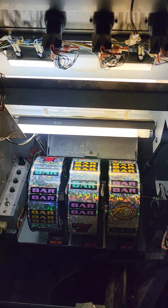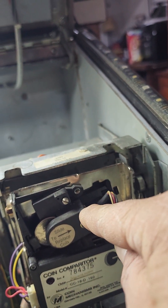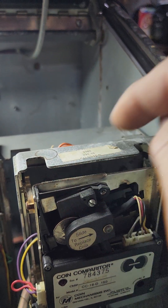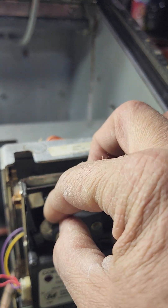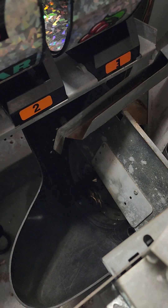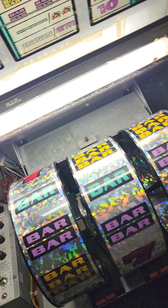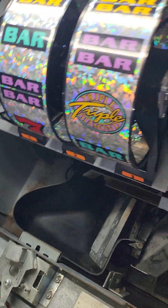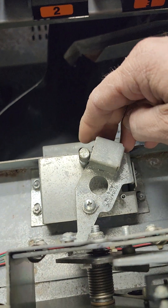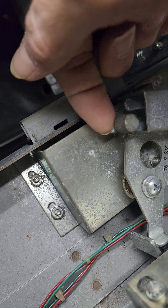Anyway, this is the inside. This is the coin comparator — whatever you want to call it. You take this, slide it back, put your quarter in. Or if you want to use tokens, take the quarter out, slide it back, put your token in — whichever tokens you're going to use — and let it slide back. It's all easy to take out and undo. I've got some quarters down in there. To open this part here, you pull this up — this little thing right here — you gotta hold it.